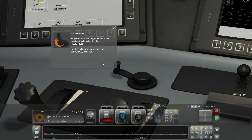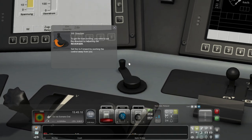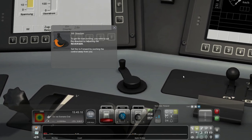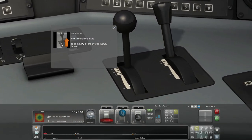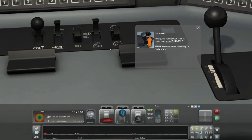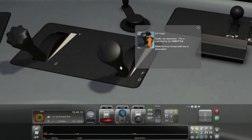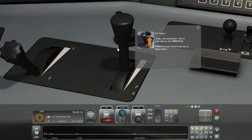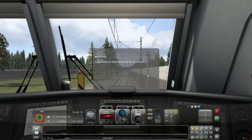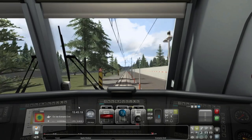To get the train moving, set the direction by adjusting the reverser - set it forward by pushing the control away from you. How far does this thing go? Now release the brakes - push the lever all the way forward. I don't understand any of these letters here. Power - finally we need power, controlled by the throttle. Push the lever forward halfway to apply power - boom, there we go, easy as that. It's winding up - you are driving the locomotive, congratulations!